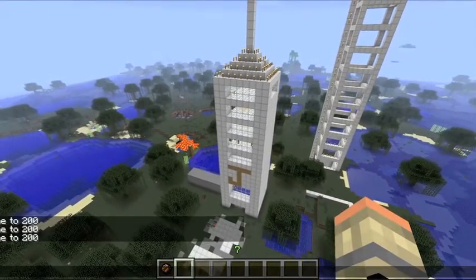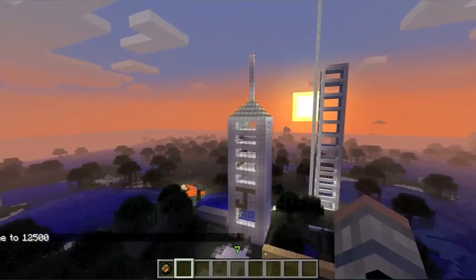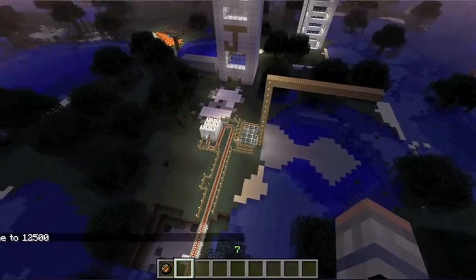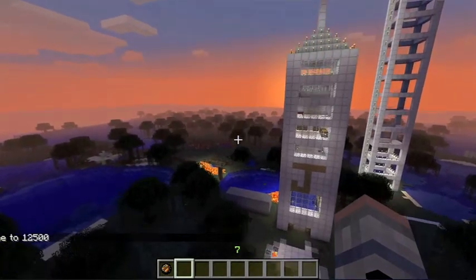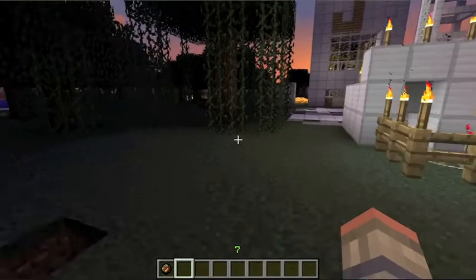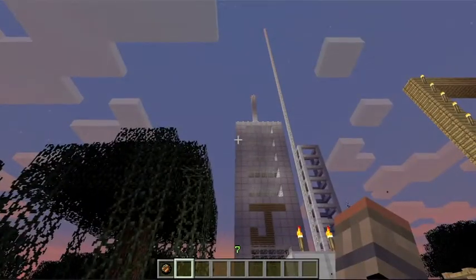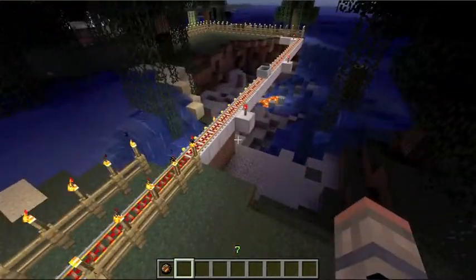Because the redstone torches give it that effect that you see on real skyscrapers — they have that red blinking light. And this one doesn't blink but it's red. And I had to put a torch on top, just a normal one, for it to be able to show.